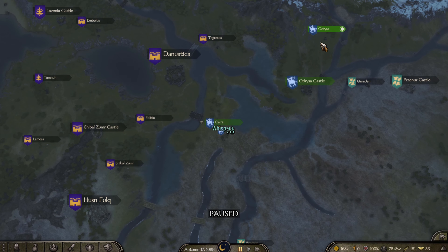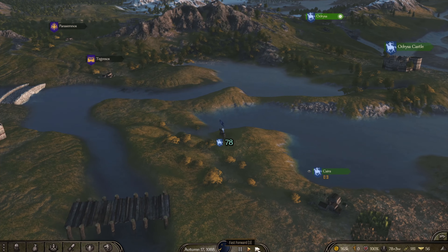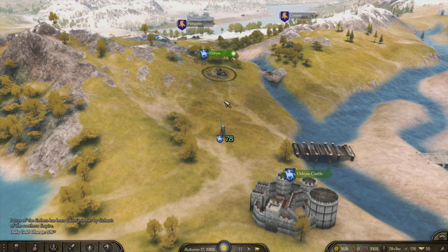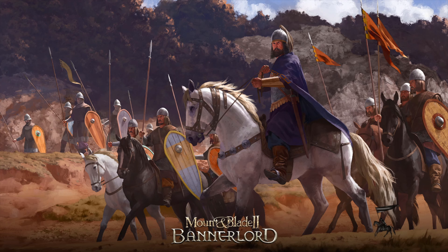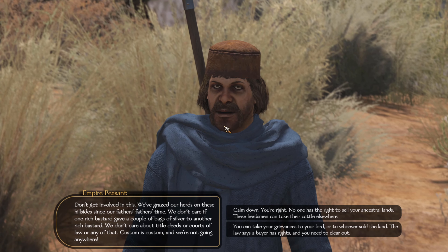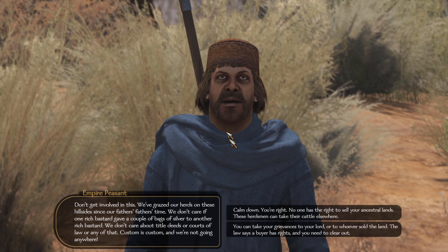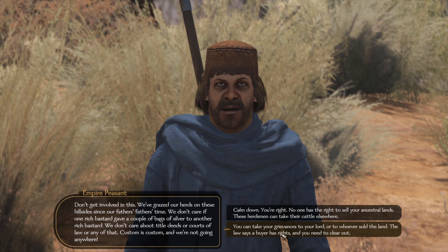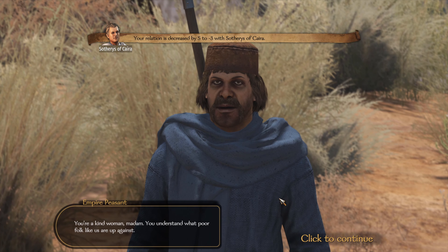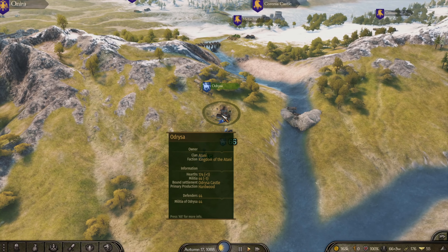We need to go over to our other town of Odrissa — hopefully I'm not sacrificing one to help the other. The cool thing about this little land bridge is it's easy to tell when enemies approach; if you get stuck you can go the other way. At Odrissa an Empire peasant confronts us: 'We've grazed our herds on these hillsides since our father's father's time. We don't care about title deeds or courts.' Technically I'm the lord so I can't just ignore them.